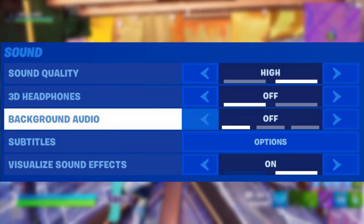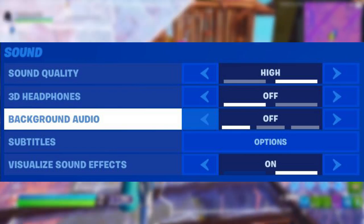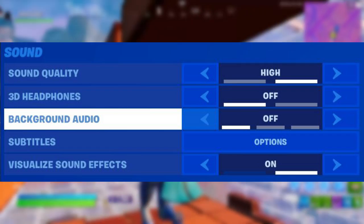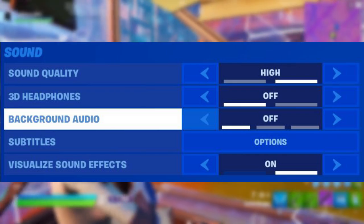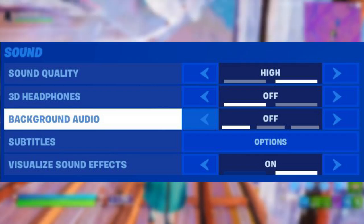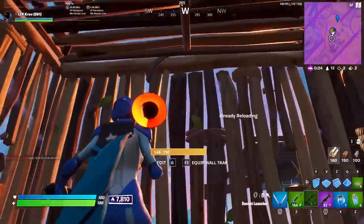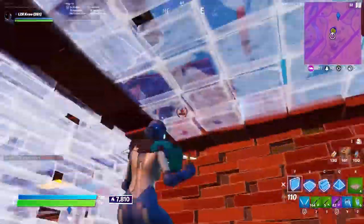For audio settings, my sound quality is on high, but as an FPS tip: if you're getting low FPS, set your sound quality to low — it can increase performance by 5 to 10 FPS and every little helps. 3D headphones I have off and background audio I have off — they're terrible. Visualized sound effects I have turned on. It's surprising but many pro players are starting to use this. Audio is still the same, and you also get the additional help of seeing footsteps on screen — it's a meta and you should try it.